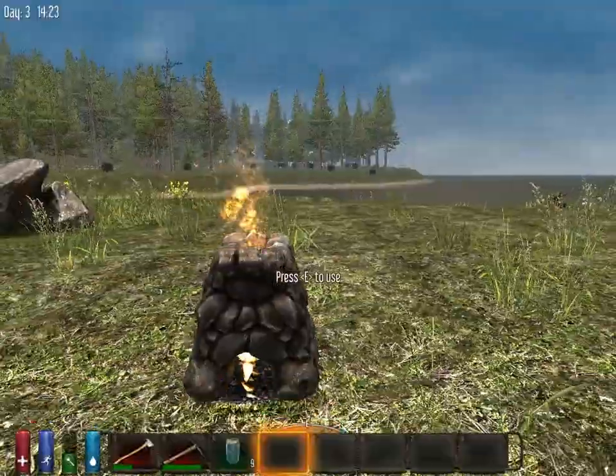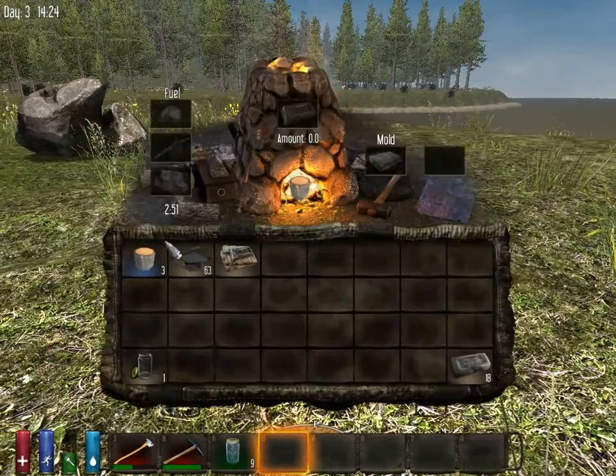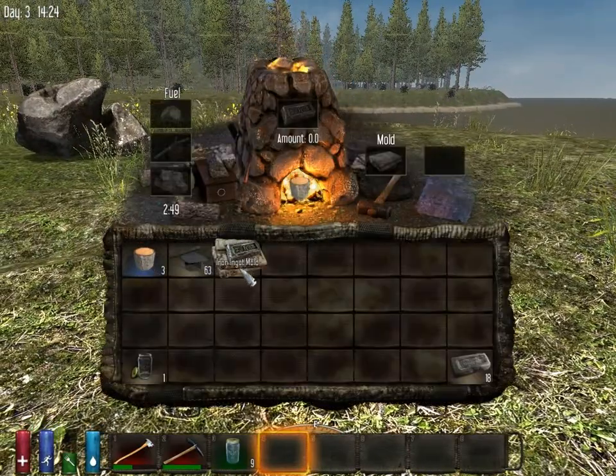Hey guys, today I'm going to be teaching you how to make a gun safe in 7 Days to Die Alpha 9. All you're going to need is a forge, some wood, some scrap iron, and an iron ingot mold.